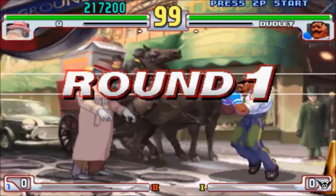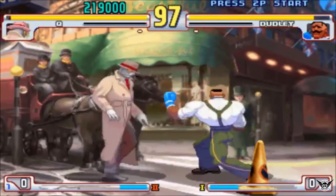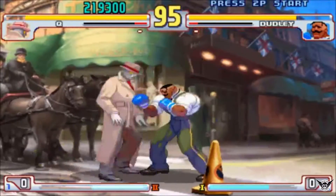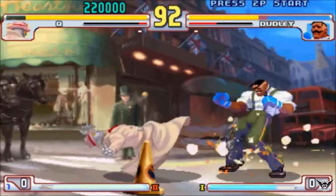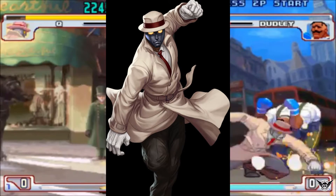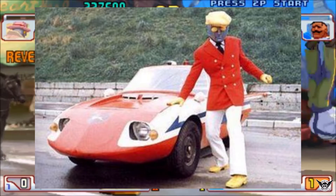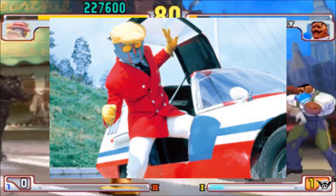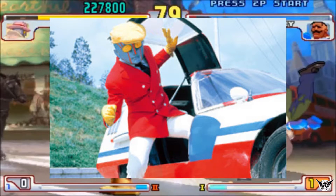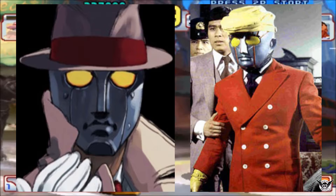Definitely one of the most mysterious characters in the Street Fighter universe, Q made his debut in Street Fighter 3: Third Strike. He is of unknown origin and conceals his face behind a metallic mask. His appearance is that of a classic detective, sporting a hat and trench coat as well as a tie and gloves. His design is based off the character K from the 1973 series Robot Detective. Both characters have single letter names and very similar clothing, and Q's facial features are also identical to K's, with both characters having yellow eyes.